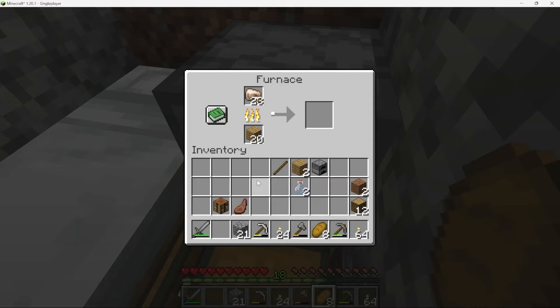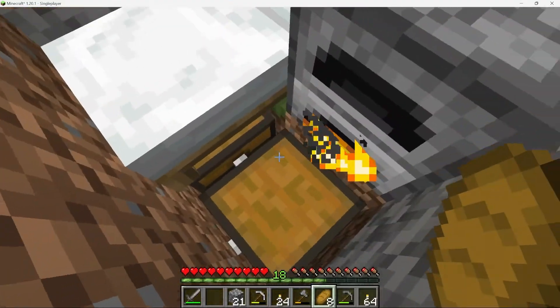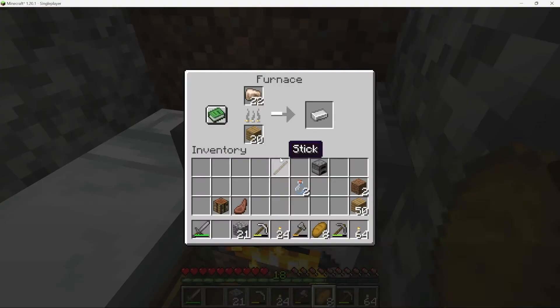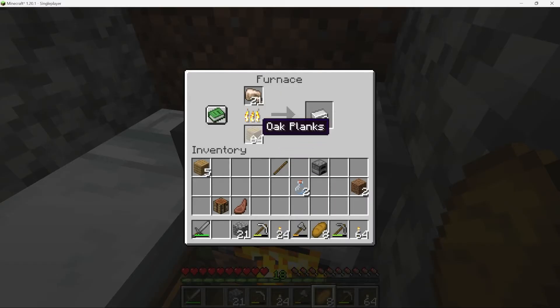It appears that the Minecraft AI is currently engaged in the process of smelting iron ore. This particular activity is a central aspect of the game, as iron ore is a valuable resource that can be crafted into a variety of useful items such as weapons, tools and armour. Smelting involves using a furnace to heat up the iron ore, which then transforms into iron ingots that can be used for crafting. The Minecraft AI is likely working diligently to perform this task in order to acquire the necessary resources to progress further in the game.